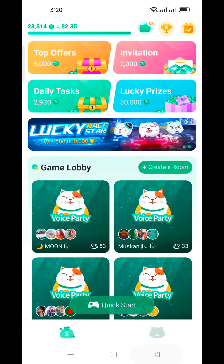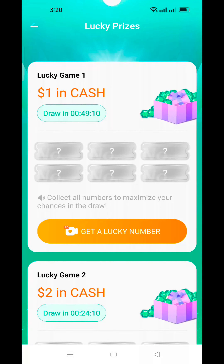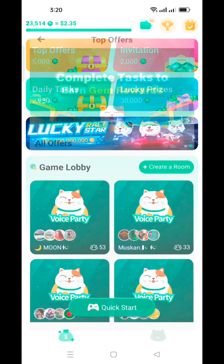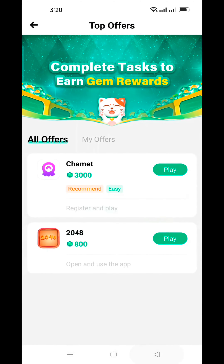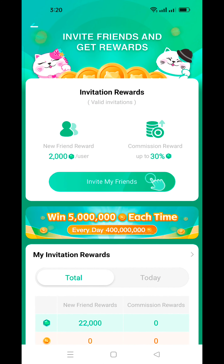If you refer a friend, you will receive 2000 gems for one referral, which equals $0.20. You can also earn money by downloading and installing an app. You can withdraw very easily from here — I will upload the withdrawal video soon.